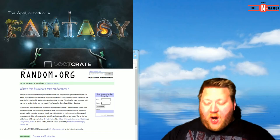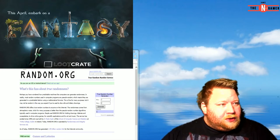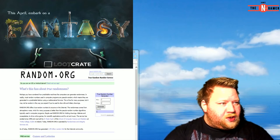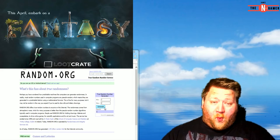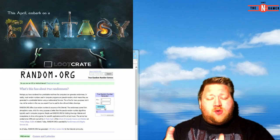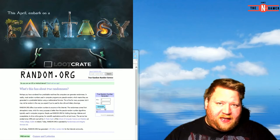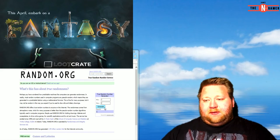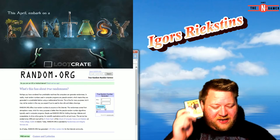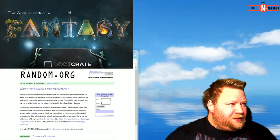Now it's between Decimo High Ruler and Icarus, competing for the Princess Bride playing cards. Decimo High Ruler, you were number two so you get number one; Icarus, you were number four so you get number two. It can't land on number one again — it's statistically improbable — but it's random.org and I have no say in this, it's 50-50. Drum roll... Boom! I told you! Icarus, you lucky son of a gun, you're going to get the Princess Bride cards!